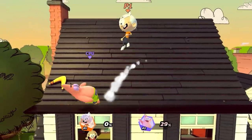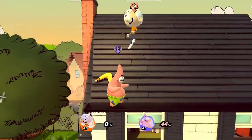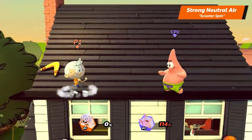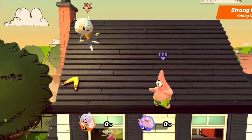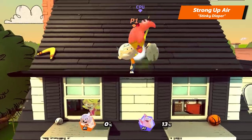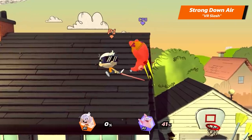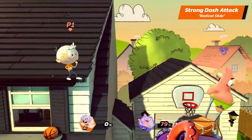Let's talk about Lincoln's Air Strong Attacks. Lincoln's Strong Neutral Air is Scooter Spin. His Strong Up Air is Stinky Diaper. His Strong Down is VR Slash. And Lincoln's Strong Dash Attack is Radical Slash.